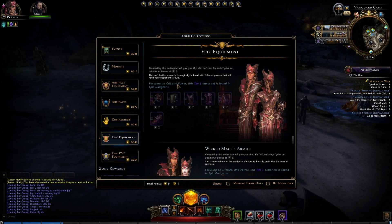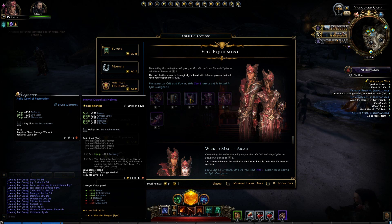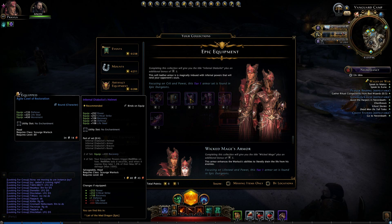That's definitely a Temptation build. The next armor set is the Infernal Diabolist, which focuses on power, crit, recovery, defense, and some lifesteal. The 2-set is 400 recovery, which is actually huge for both Fury and Temptation Warlocks — Fury because you want to use as many encounters for DPS as possible, and the extra power and crit makes this the clear choice for a Fury Warlock. But it's also useful for Temptation because extra recovery means you get encounter powers faster, doing more damage and thus more healing faster.